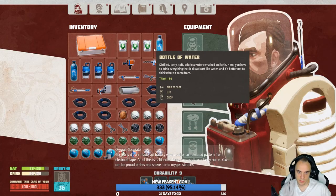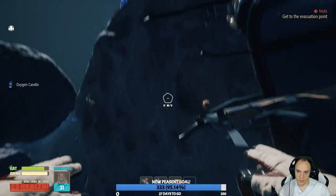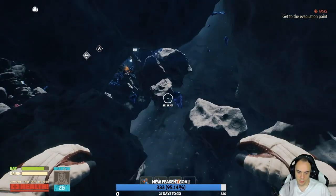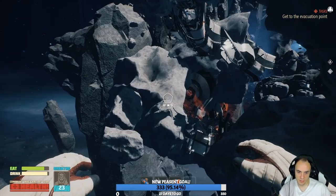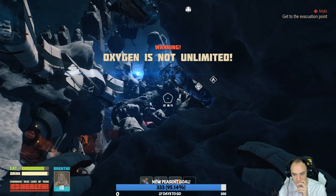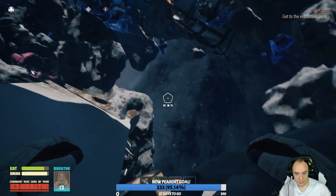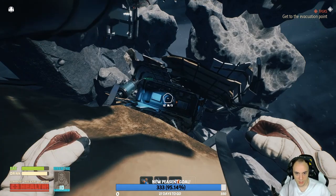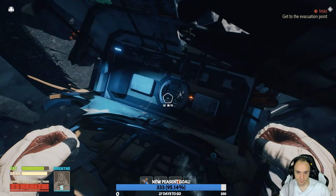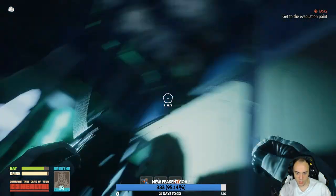Oh crap! What does that mean? Let's have a quick bit to drink. What have you got on you, mate — anything good? Oh Christ, where's the thing? It's right here. I don't want to die. It's down here, I think. Yes, there it is. Quick! Door! You'd just push yourself off this thing, wouldn't you? And just straight through. Four... three... two... one. There. Woo-wee! That was close.